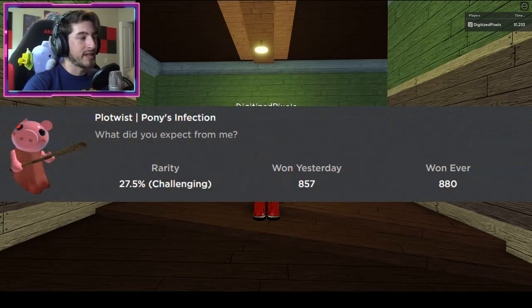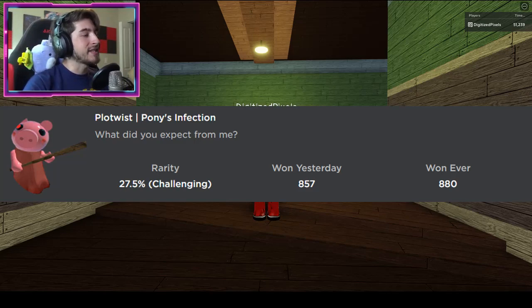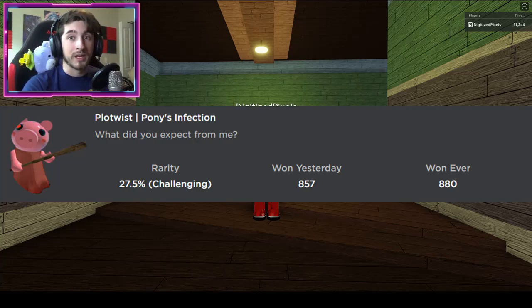They forgot to put another T in it — it says 'Plow Twist' or 'Plot Twist,' I'm not sure. But it says 'Ponies Infection' and the badge description says 'What did you expect from me?' — whoa, Plot Twist, Ponies Infection.